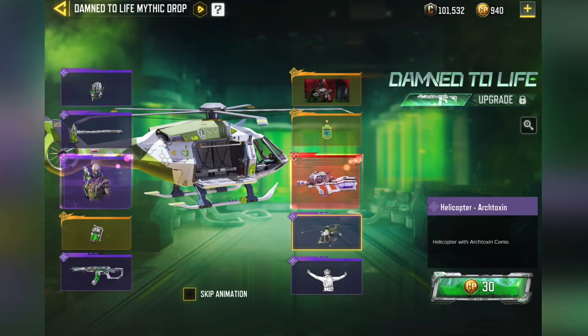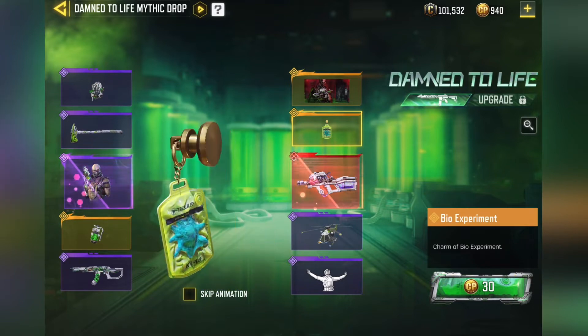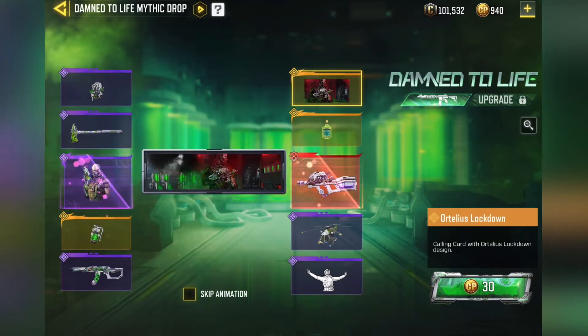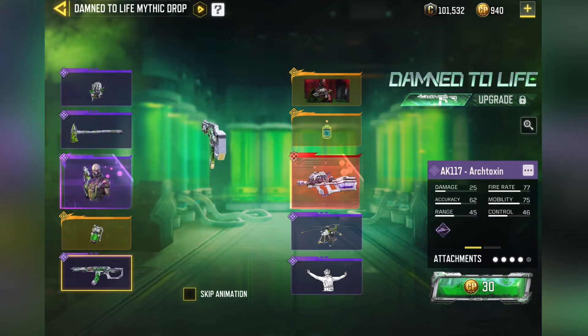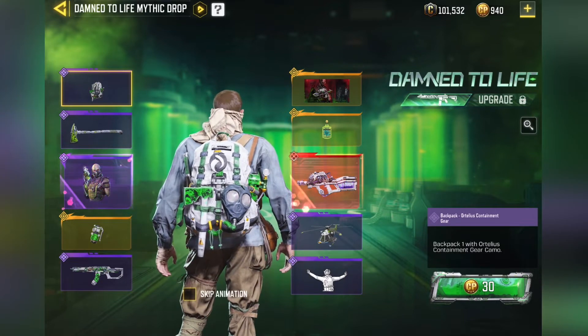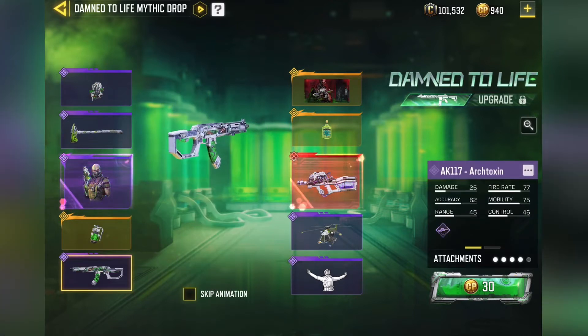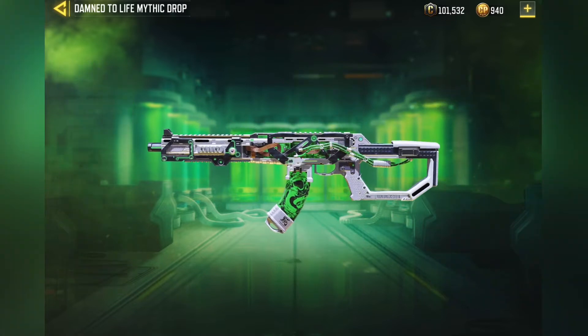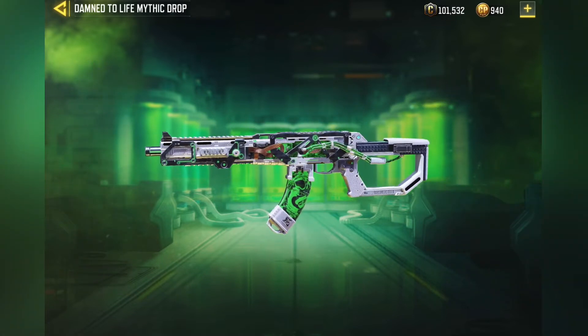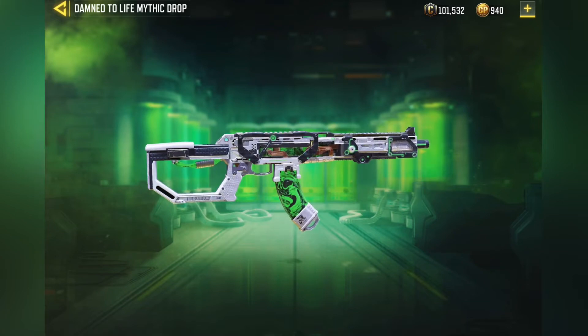There's also a helicopter skin — probably the worst thing in the draw, maybe. Everything else looks way better. The charm looks alright. The calling card is decent. The AK-117 skin looks pretty cool. I also got a backpack here — the backpack looks pretty cool too. And there's also the axe. I'm really curious to see what the Diamond Camo looks like on the skin. It should look pretty cool. Hard to tell if it has any animation to it.